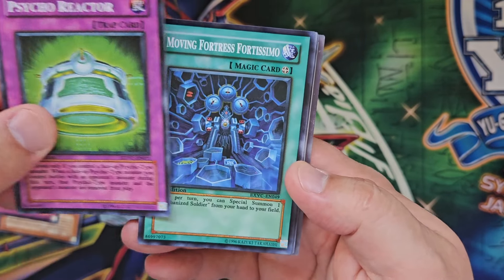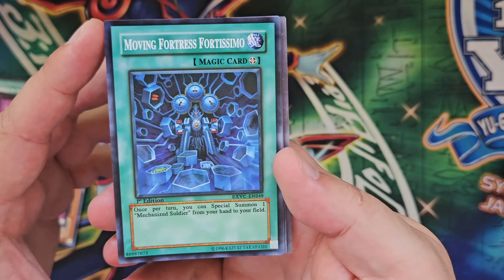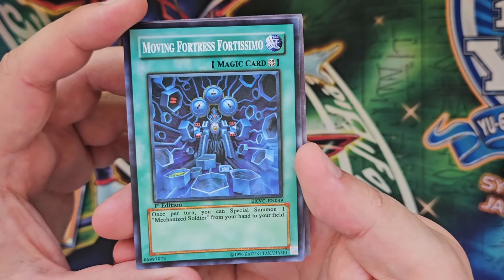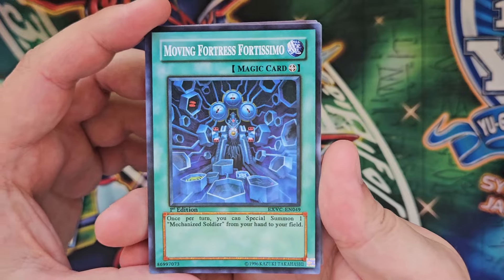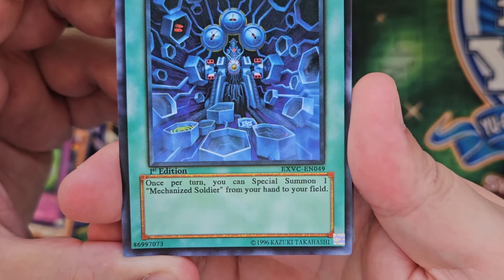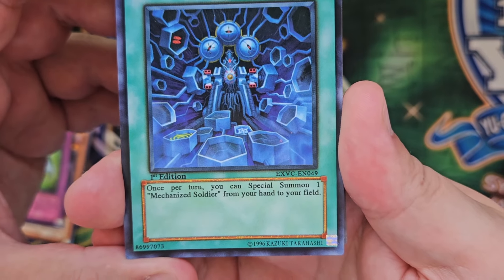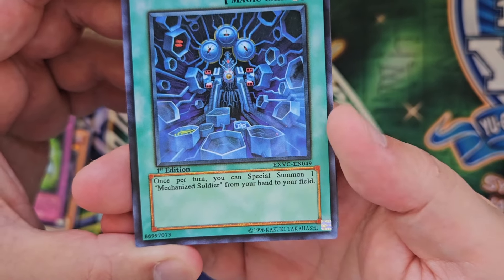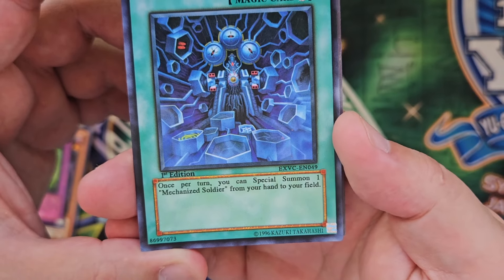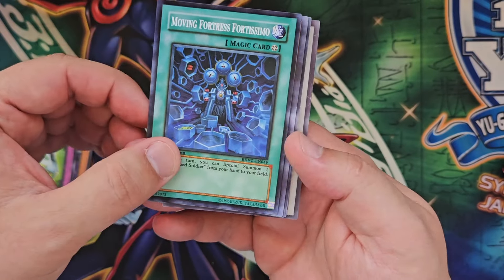Let's move on to the next card, and we have Moving Fortress Fortissimo. Not Fortissimo the Mobile Fortress — Moving Fortress Fortissimo. The card's flavour text reads that once per turn, you can special summon one mechanised soldier from your hand to your field. Doing a quick Google search on what the heck a mechanised soldier is meant to be, I believe it's trying to say Mech Lord Army. I'll give a pass to the translators on that one — it's close enough.